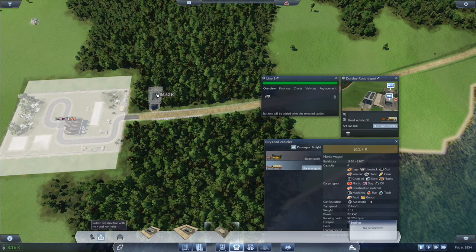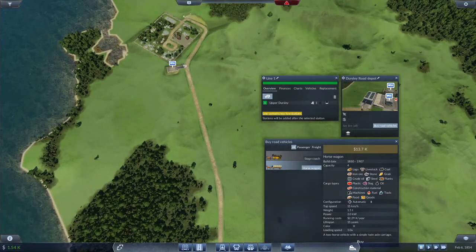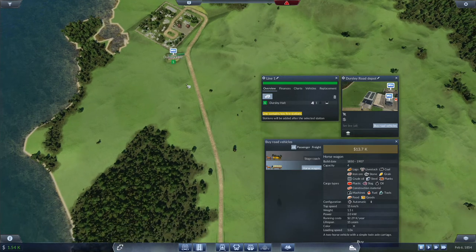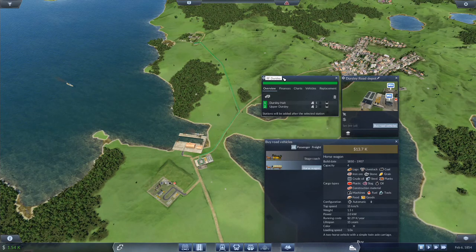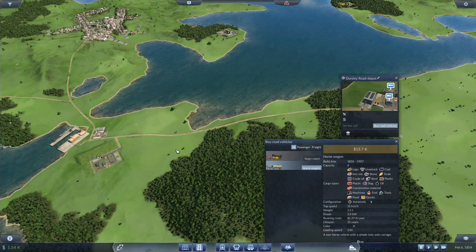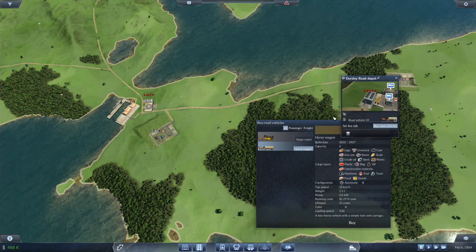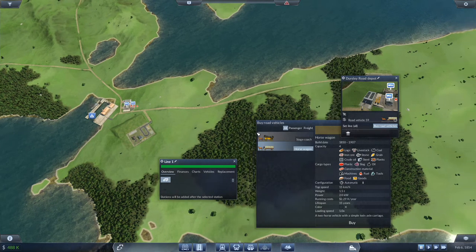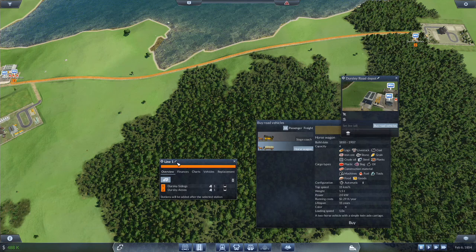Let's throw this right there. We're going to have to borrow some money here. Actually from here, down to here, down to here — Dursley. What is that? That is the quarry. Dursley Quarry — and this is going to be stone so I'm going to color it white. We are going to borrow 500k and buy a horse wagon, new line from here over to here. This is RF Dursley.